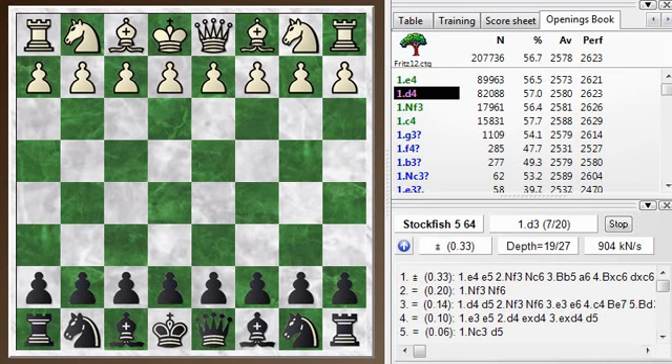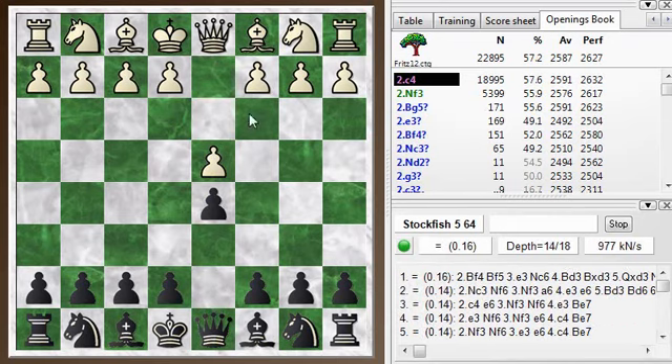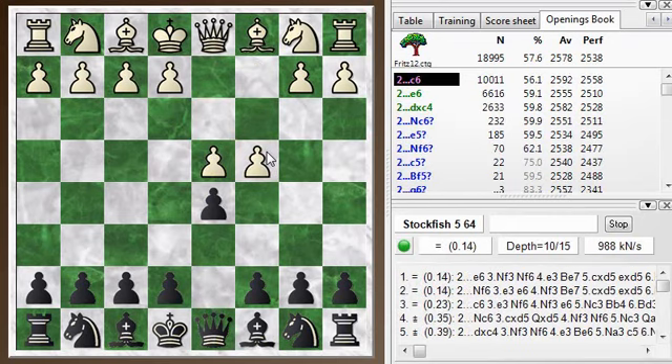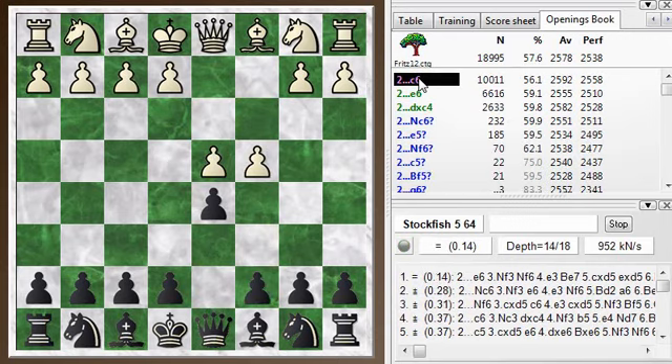Hi everyone, this is Jim. Welcome to this Blitz Chess Postmortem, a postmortem of my Blitz game number 392. I have the black pieces and my opponent played d4. I go with d5 and we get into the Slav defense after he plays c4. The main move, I play c6. In this database, the Slav defense is the top choice.